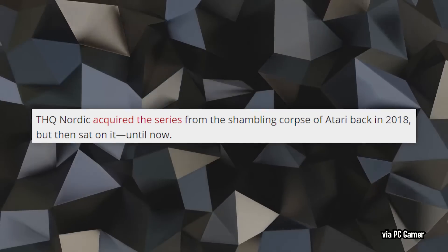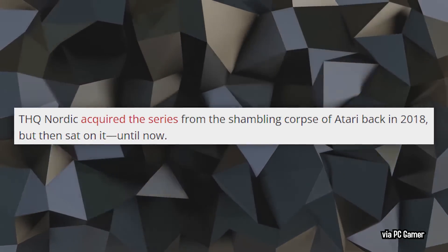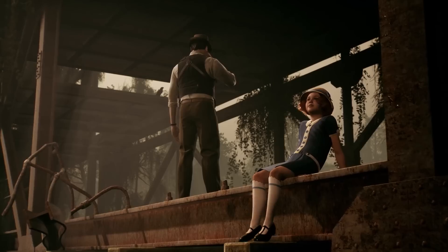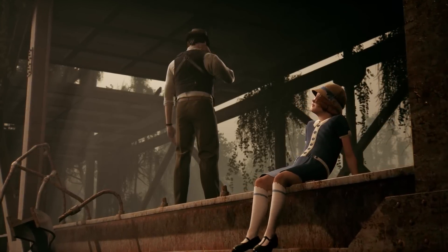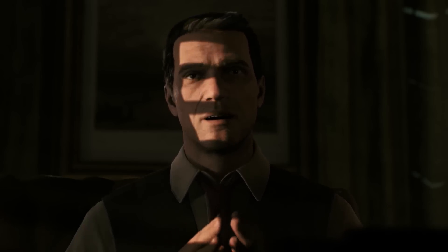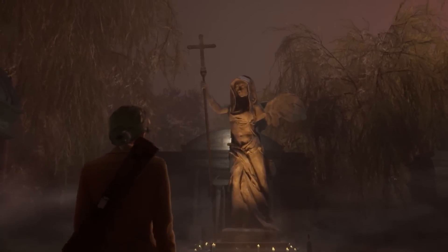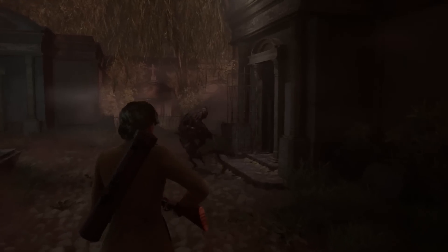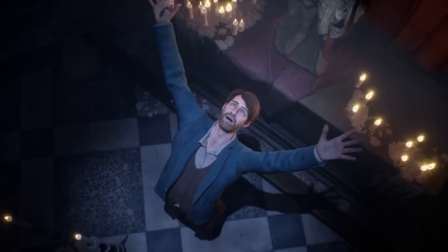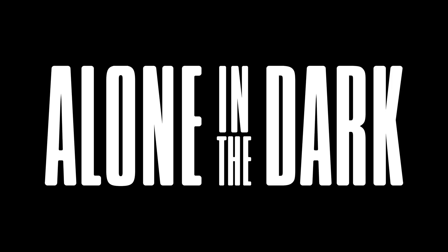Until now! Back in 2018, THQ bought the rights from Atari, and now we finally know what they've been up to. It looks like we're getting a fully realized, extra creepy reimagining of the franchise. The reboot appears to still feature the characters of Emily and Edward from the original, but will retell the story in a more modern style. It looks like they'll be stuck in a creepy home trying to solve a mystery, dealing with strange residents, dangerous monsters, portals to nightmarish worlds, and evil in a Lovecraftian-tinged deep south in 1920s U.S. — and frankly, I'm totally here for that. You'll be able to play as either Emily or Edward, with completely different cutscenes and levels for each.